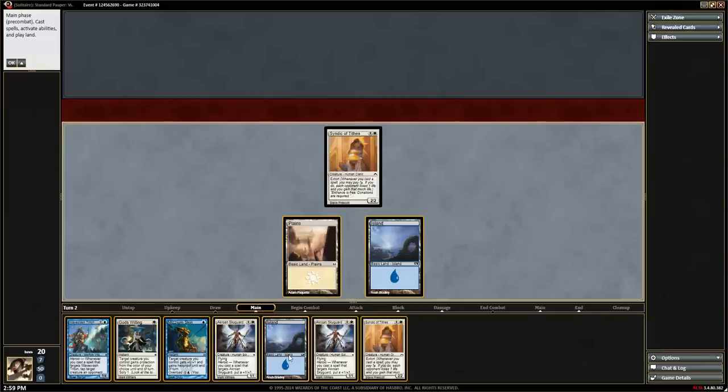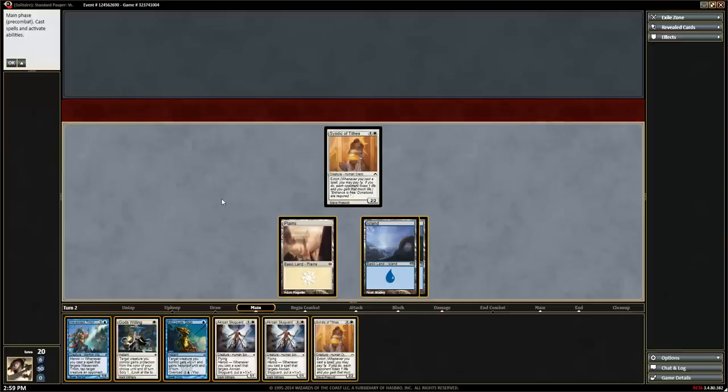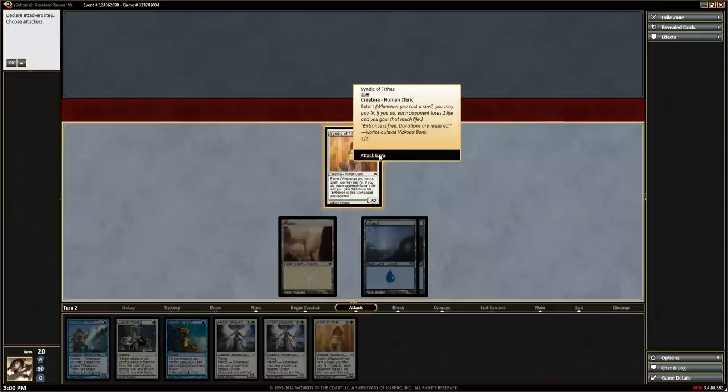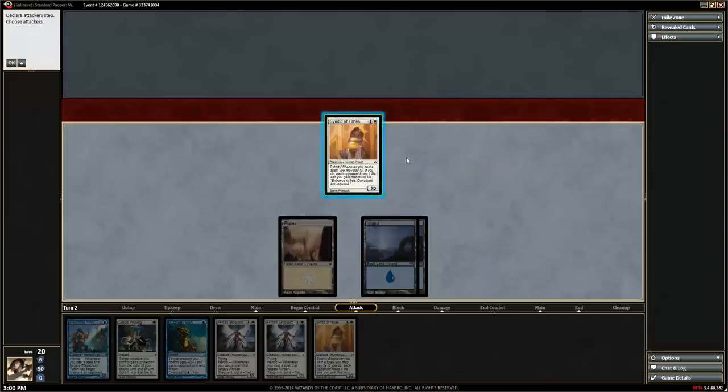I'm going to play my island, then attack with my Syndic first, going into begin combat. Begin combat is the step before we declare attackers — we could do something here like cast God's Willing to give protection. We'll move ahead to the attacker step. It says 'declare attackers, choose your attackers,' and you can see he's got a gold aura around him, meaning I can choose to attack with him. I can right-click and choose who I'm attacking, or just left-click and he'll move into the red zone.